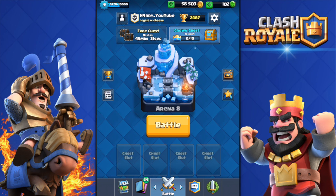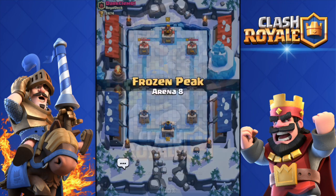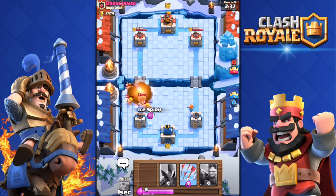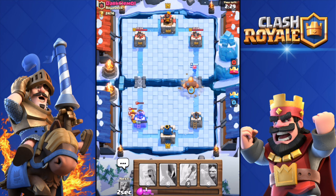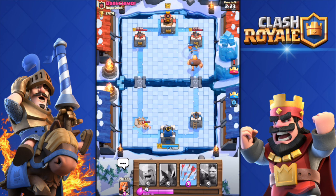Let's battle with the Ice Spirit. The Frozen Peak arena looks amazing — one of my favorite arenas for graphics. Valkyrie down, Barbarians, Fireball those, then drop the Ice Spirit — boom, froze! That is really damn good. It froze the Hog for about two seconds. Although I lost my tower, it was a good deployment.